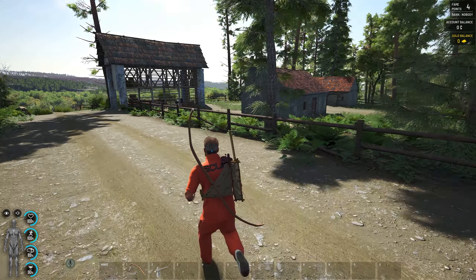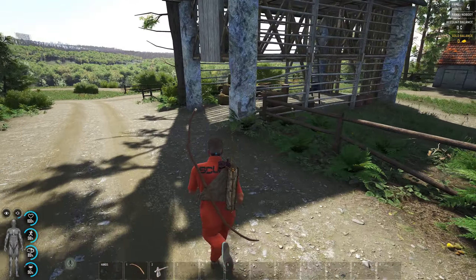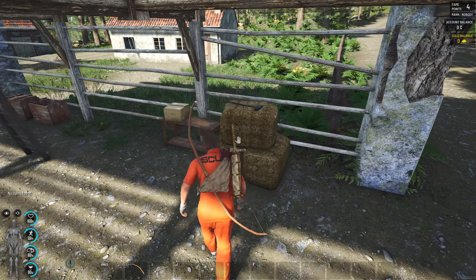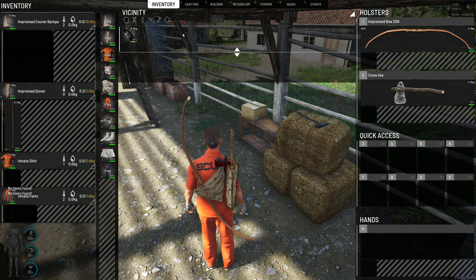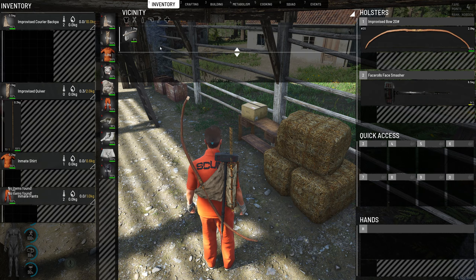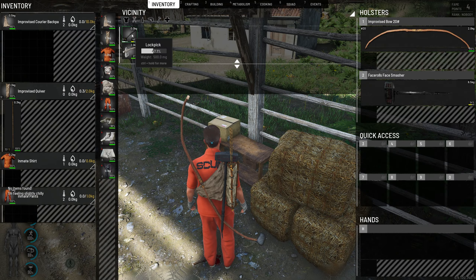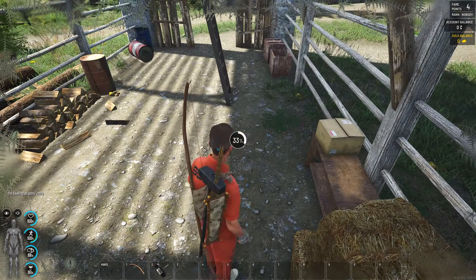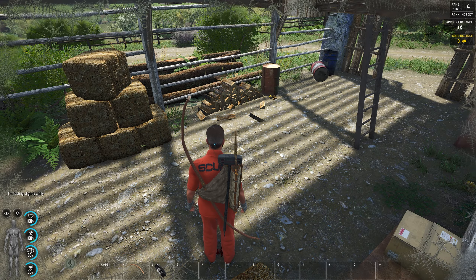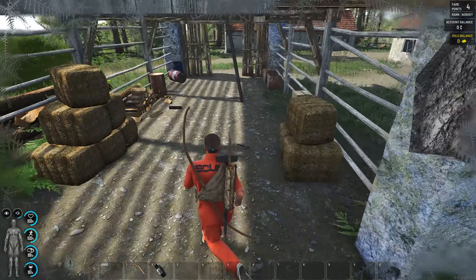Focus on upgrading your equipment as fast as possible. Even a small settlement can give you a lot of resources. A sledgehammer is better than an axe, but it does take some skill to operate safely because it is a slower weapon. Since we need rope, we can make it from clothing or from tree branches.